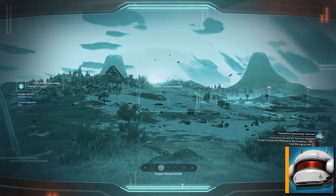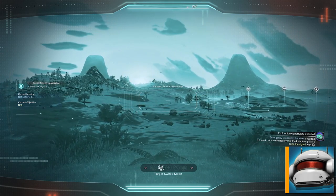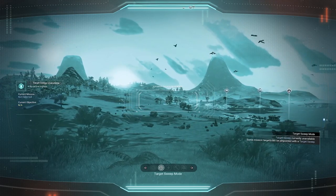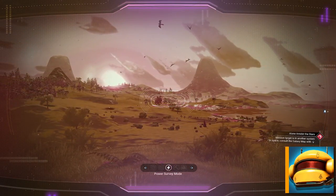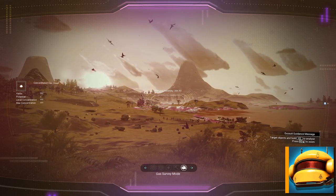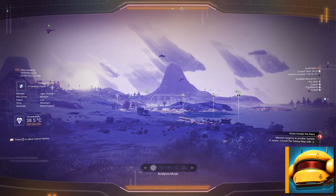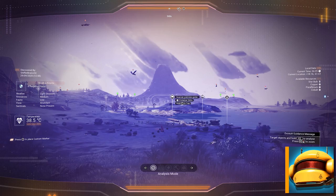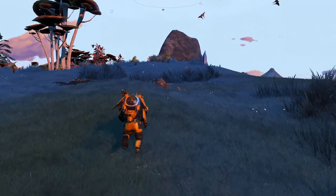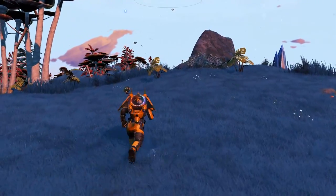Next to the analysis mode, you can find target sweep, which mainly will be used during missions and will scan for your objectives. It works very similar to finding hotspots with the survey device. The survey device is an attachment that works in combination with the analysis visor and will scan for important hotspots on the planet. These hotspots can be electrical, mineral, or gas pockets. They are different from the mineral deposits you find with the analysis visor, as these need to be extracted using buildable mining equipment. For more information about these hotspots, check the video linked in the description.